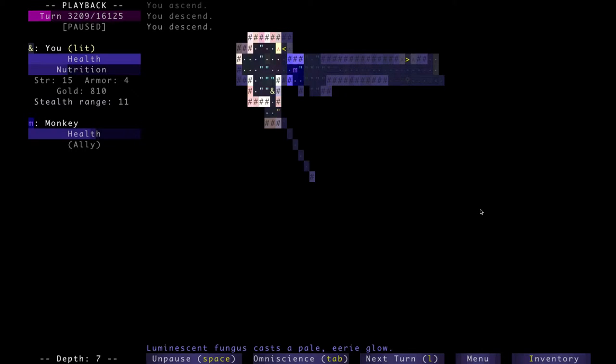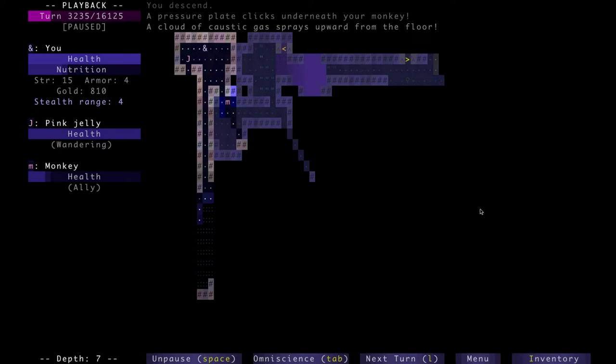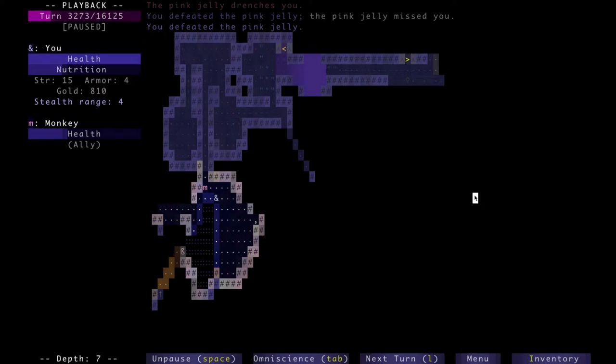Okay, where am I now? Depth 7. Still exploring, looking for food — I'm always looking for food. I remember this floor. It has an interesting layout with a locked door over here and the rest of this dungeon is extremely empty with the exception of two items. The design is telling you there's a locked door, so you'd end up looking through the entire area and not finding a single key. But the way it's hidden is there's a pile of bones in the corner.